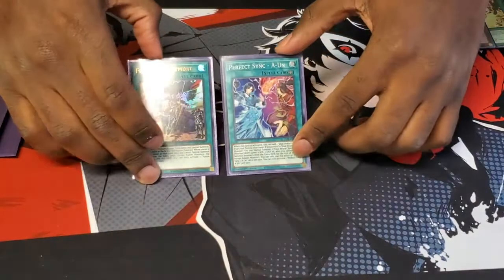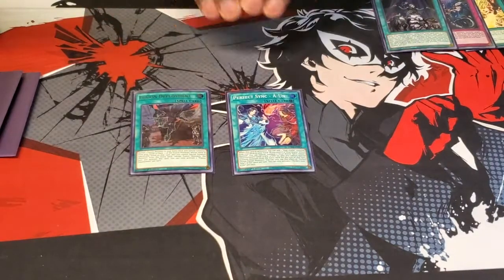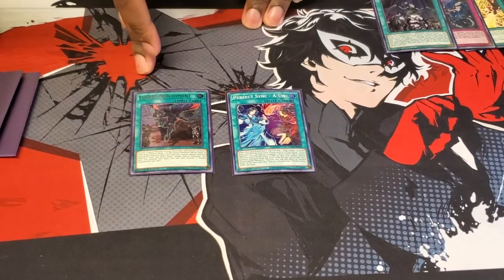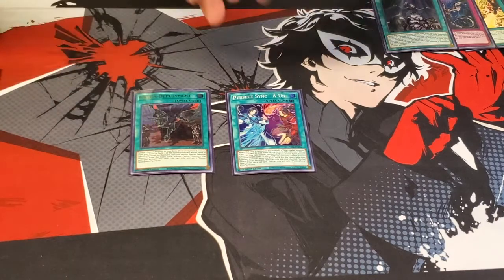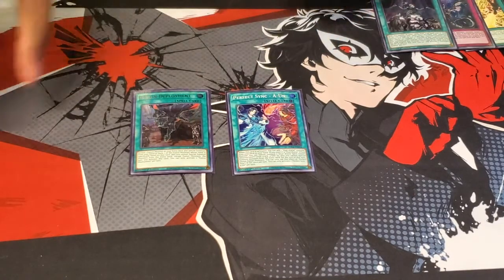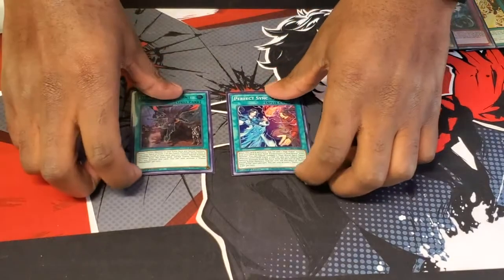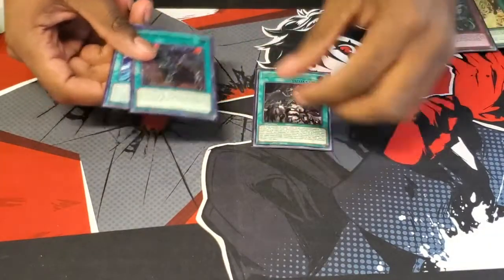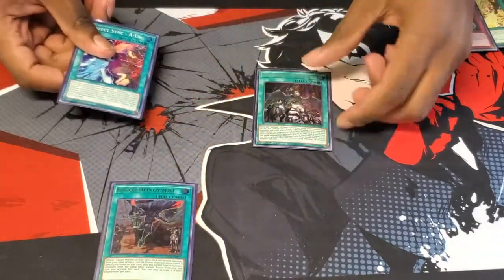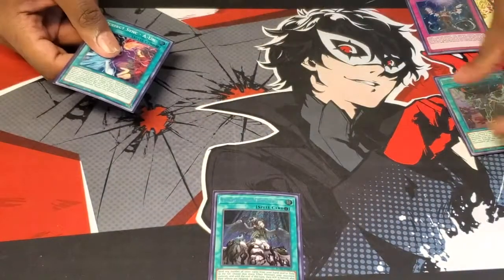The core combo: Fusion Deployment and Aayune both search your monsters. If you don't play it on the field, you don't have to normal summon — Aayune surges it to your hand. On the board you just add it to your hand and it also gets you extra tokens you can use in case you need to pop for your effect. If you do have Droplet, I would suggest activating Fusion Deployment first. If they try to negate it, chain Droplet, send Fusion Deployment, and you get to negate one of their effects.